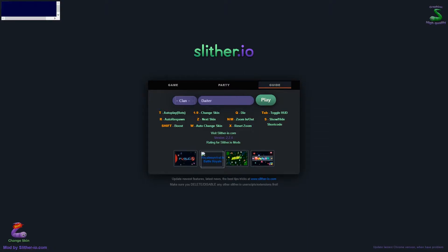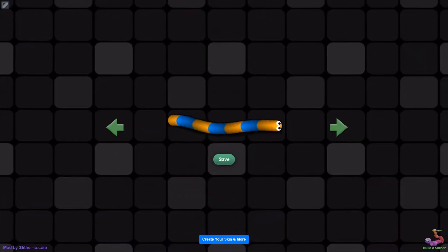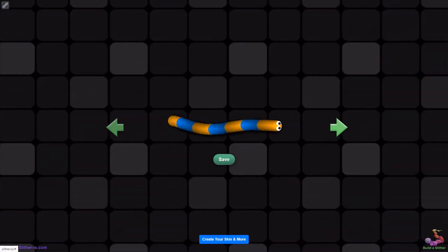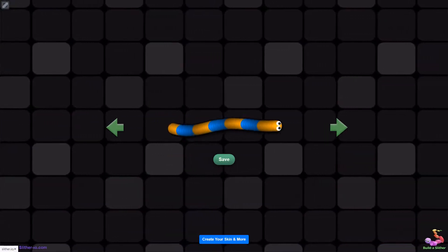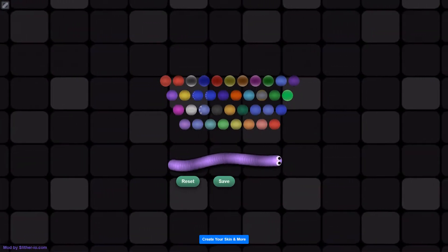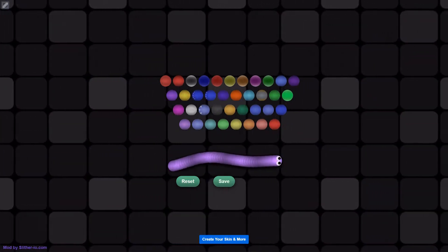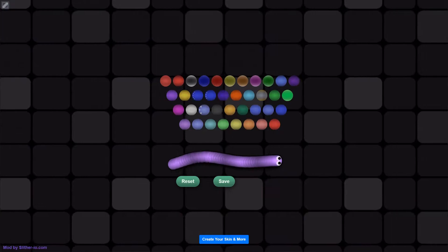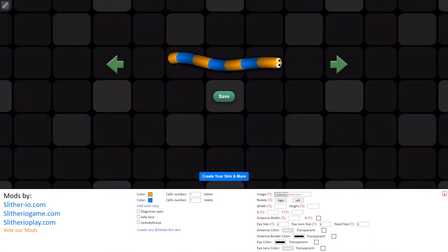We've got buttons like next skin, die, reset, zoom, and something else - doesn't matter. But the most important thing is that we can change our skin. Look at this - we can just change our skin like that. We've also got a build slider here, just like a build slider - just slide there, look at this.